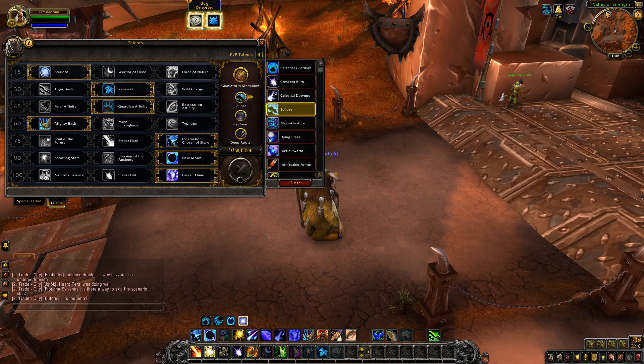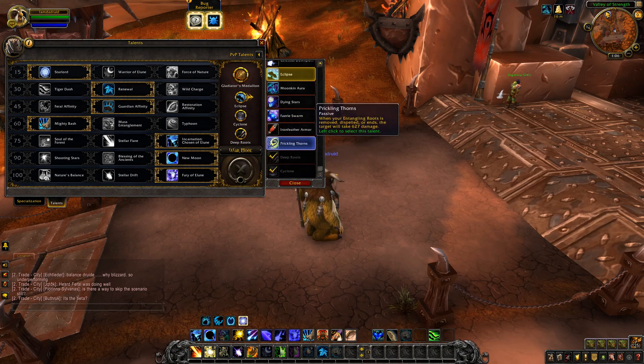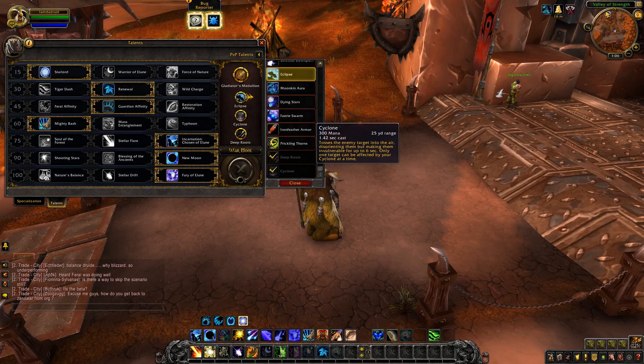Here are the Honor Talents we're showing off for Balance Druid first: Celestial Guardian — while in Bear Form you take 10% less damage from spells, receiving 20% increased healing — Crescent Burns, Celestial Downpour, Eclipse, Moon Canora, Dying Stars, Fairy Swarm, Iron Feather Armor, Prickling Thorns, Deep Roots, and Cyclone.